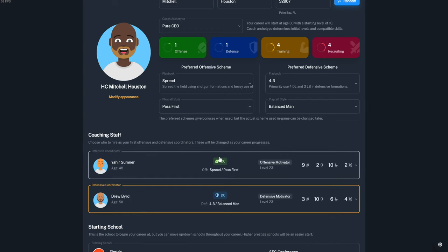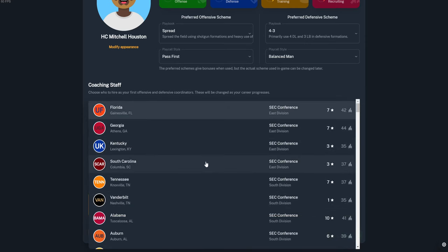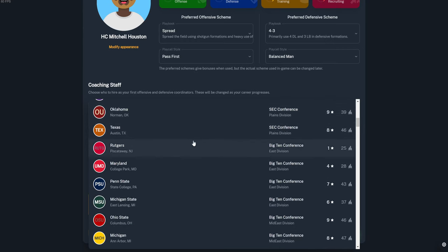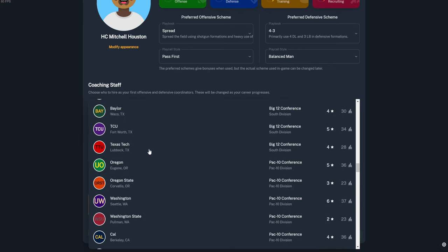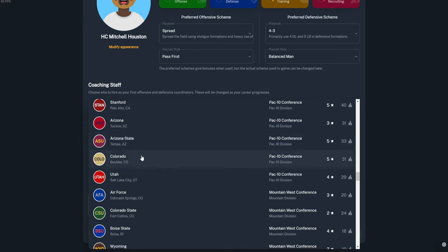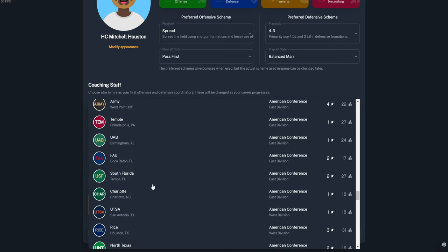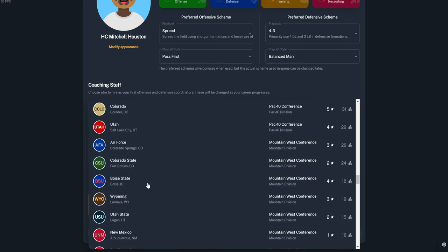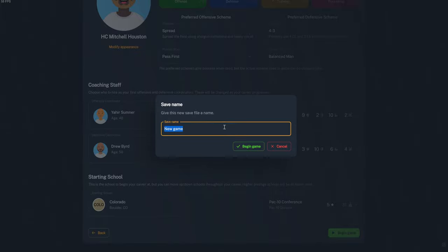That worked out great — this is probably the best coordinator you can get starting off. We're starting off with two really good coordinators. Now let's choose the school. Since this is Jeff Mod, all real team names are in the game. In the custom or original universe they won't all be there. Let's pick a random school that's not great so we can build up.